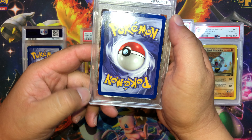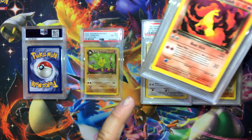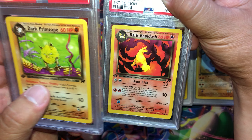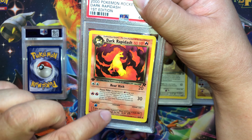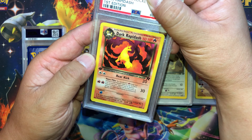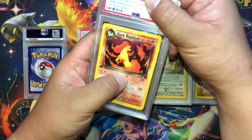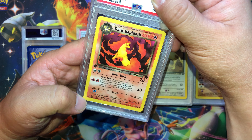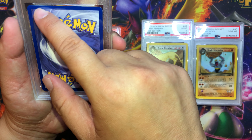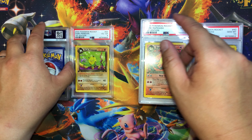Next card — edges are a little white on the corners. Dark Rapidash — I think there's an error on this one. Yeah, it says it's missing the word 'length' right here. I specifically saved this one in a hard case because it was an error card. I don't know if they ever fixed it. Let me know if you guys know if there's a corrected version. It looks pretty clean — just that whitening on the top. We got Mint 9.